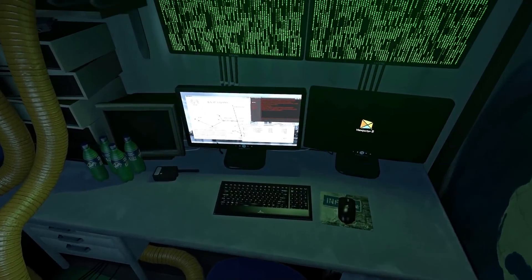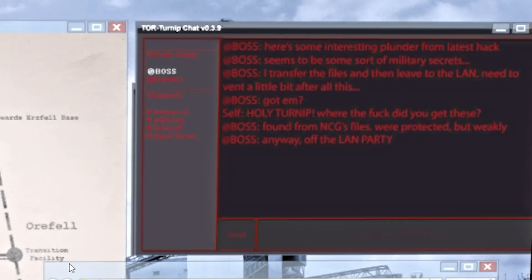What have we got in here? We got a computer. Let's sit down and see what it says. Boss, here's some interesting plunder from the latest hack. Oh no - it's hackers. They've got some military secrets.